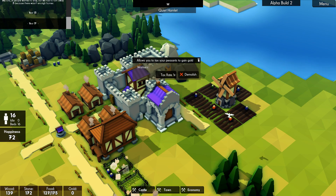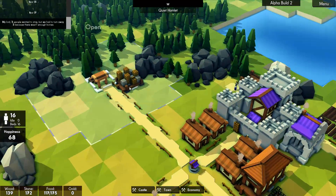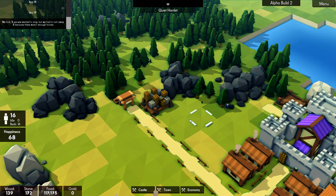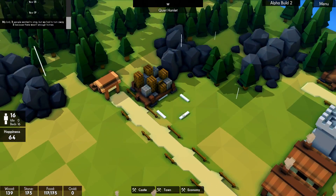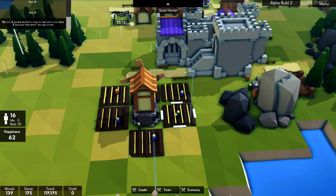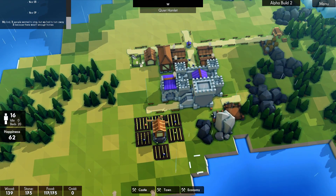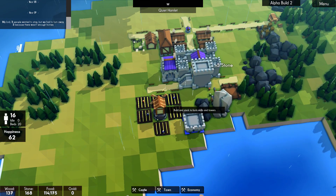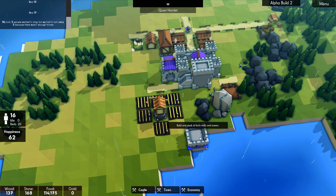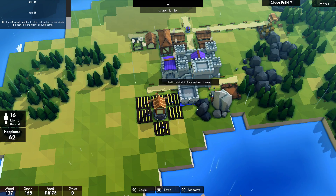Let's tax everybody one gold. The happiness goes down — let's get him working again. He's lost his master builder ranking — that is full up, look at that! Let's get — I might put the tower a little bit further out.